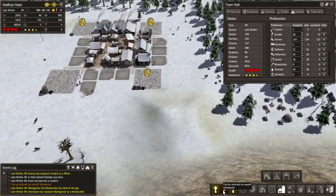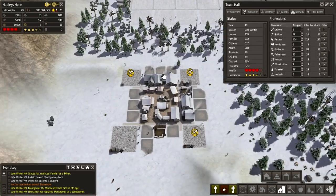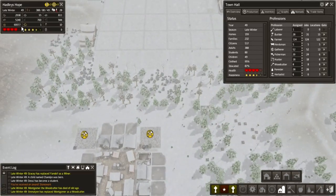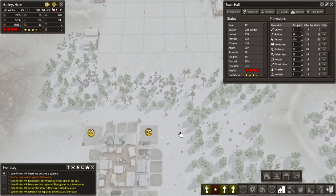New award — stonework! Cool, I guess that's for having a set amount of houses built out of stone, maybe. How's our food doing? Not too bad — up to about 60,000 food. That's doing okay.